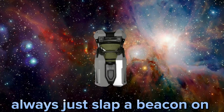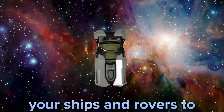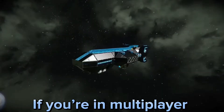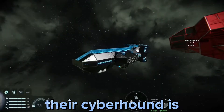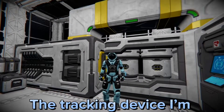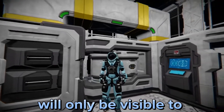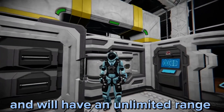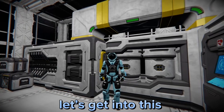Now of course you can always just slap a beacon on your ships and rovers to make sure you don't lose them. If you're in multiplayer however, everyone and their cyber hound is going to know exactly where you are. The tracking device I'm going to show you how to build will only be visible to players of your choosing and will have an unlimited range. Without further ado, let's get into this.